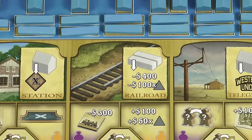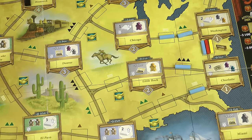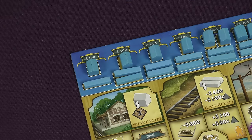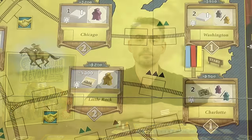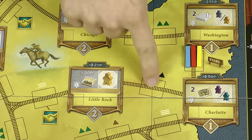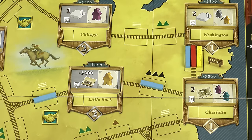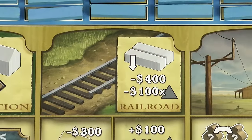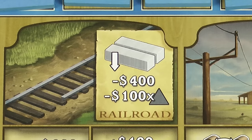Since the game has Railroad in the title, there is an action called Railroad. This action allows you to build new railroads across the country, expanding your network and connecting new cities, enabling you to build stations there later. To perform this action you must take the leftmost two rails from your player board and place them onto two available rail spaces on the game board. An available space is one that connects to your existing rail network, including the cities that you are connected to, even if you haven't built a station there. For example, if you extend your railroad at the start of the game you can extend out from Washington and Charlotte. You do not need a station in Little Rock to extend beyond the city.